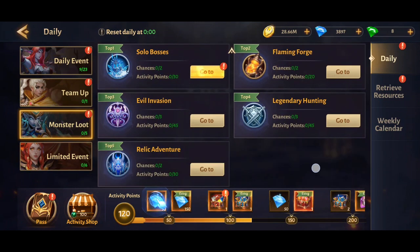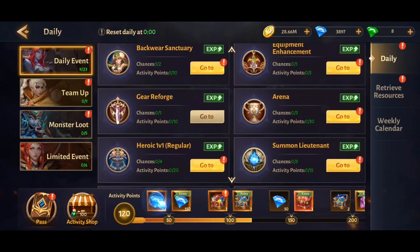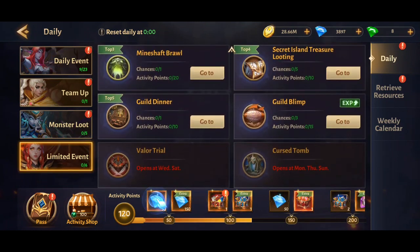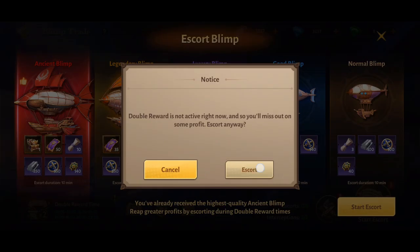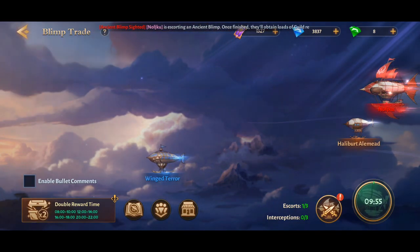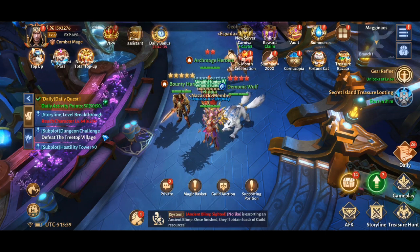Try to do as many daily tasks as you can. Some don't give experience but you should still do all your dailies. The guild blimp — join whatever guild you can, try to join a higher level guild if possible, but it doesn't matter that much. Every day you've got to do the three blimp missions; they don't take any time and give a little bit of experience.